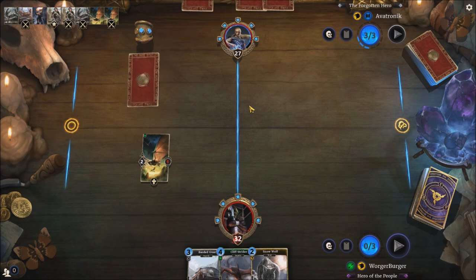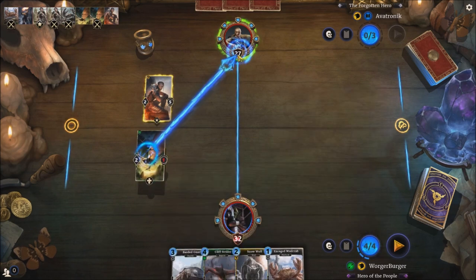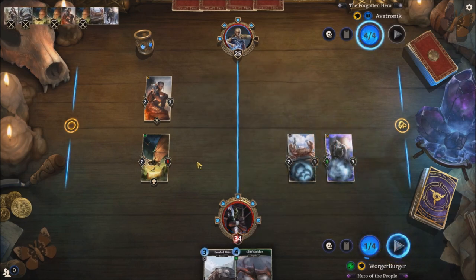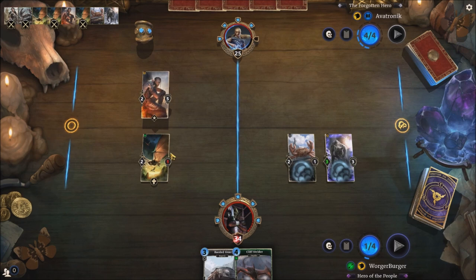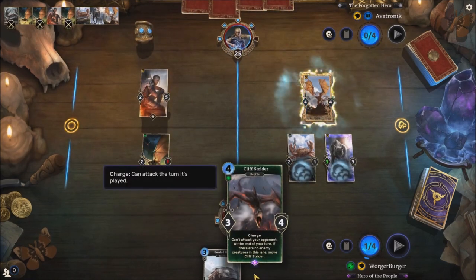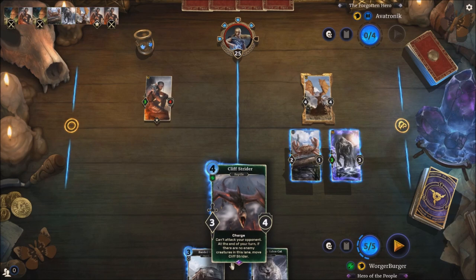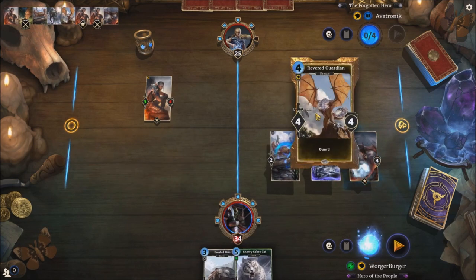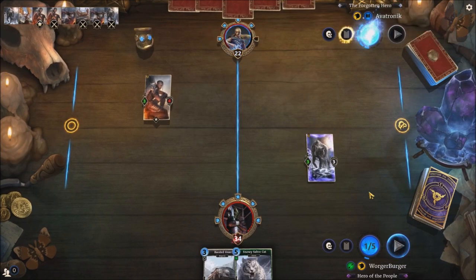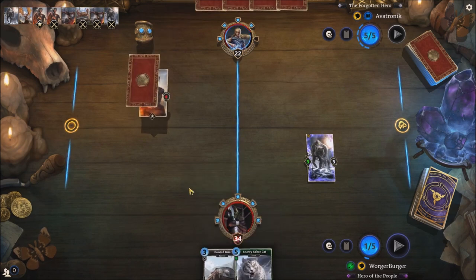Let's try and get as much health as possible while we can, in case he has an Undying Dragon — Undying Dragon is just horrible with its drain. I was going to add more wolf cards, but I didn't really have that many worthwhile. Snowy Sabercat is really good, but then Cliff Strider can clear this dragon out of the way. We might need to get some more cards into our hand, but I don't know really how, other than losing a few runes.